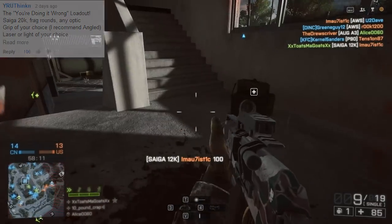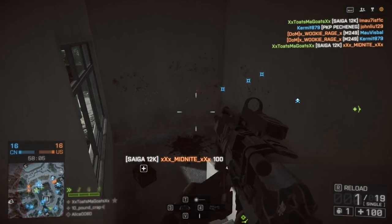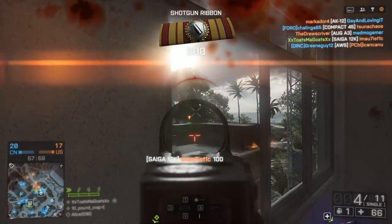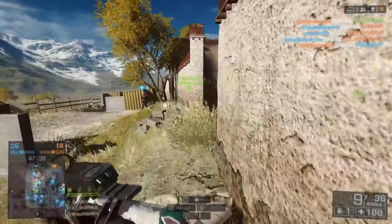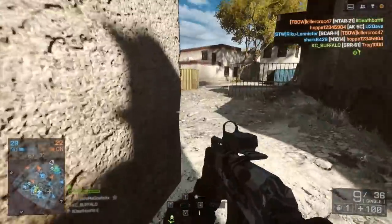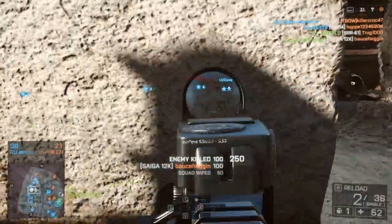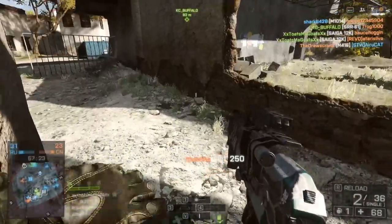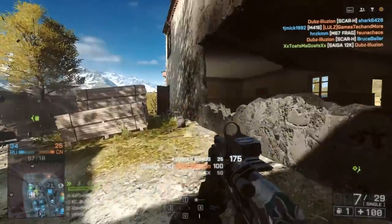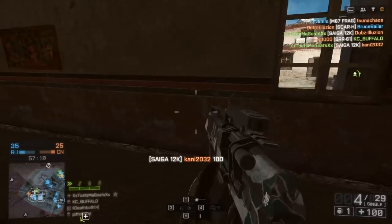I decided to go with the angled grip as recommended, using the frag rounds. Honestly, I can't remember the last time I used frag rounds in Battlefield 4. Most people just kind of write them off as useless, but in the spirit of Loadout I'm trying my hardest to make them work. This loadout is bringing back nostalgia — or dread — from the Battlefield 3 Usas with frag rounds. There was a point in BF3 where the Usas with frag rounds was just a disgustingly good weapon, destroying everybody in Operation Metro.